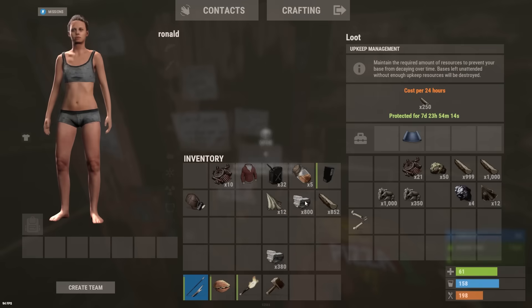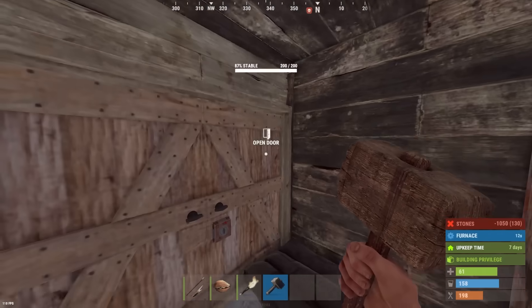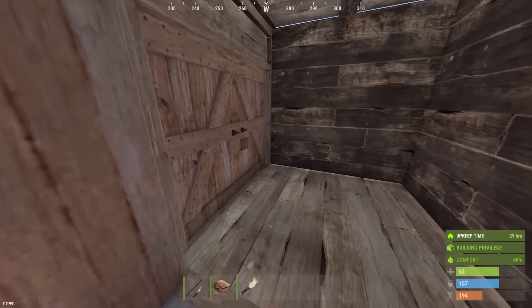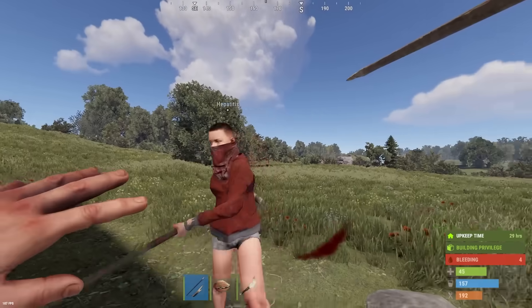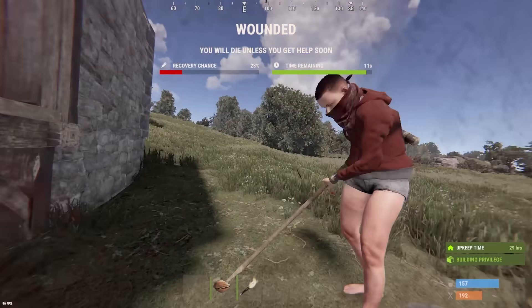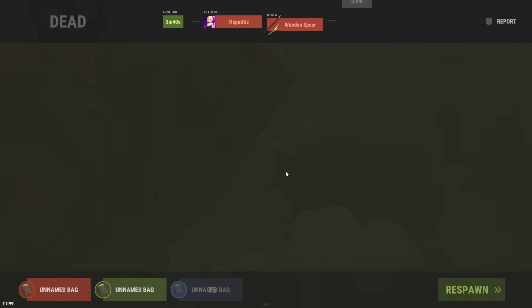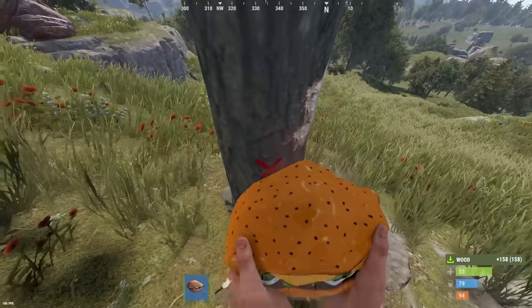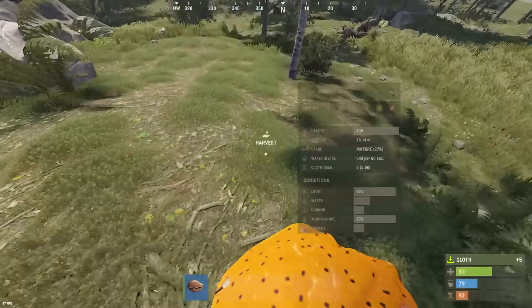Man, my progress today has been breakneck speed for my standards. I've already got 31 scrap, very close to my little tier one that I need. Can upgrade this little one-by-one bit. I wonder if this guy's going to be waiting out the front of my door. A little goblin - yep, I knew he was going to be there. I'm not going to respawn at that bag. I'll respawn at this one over here and do a bit of farming before I come back, because I see some stone that I'd like.